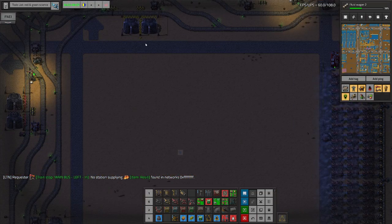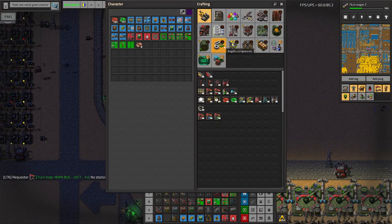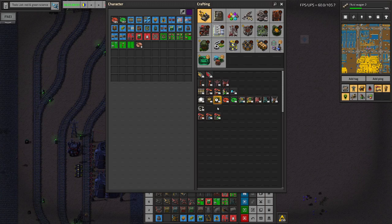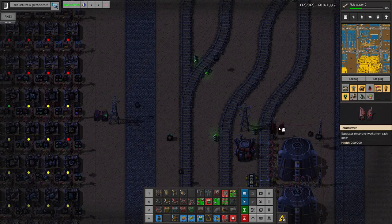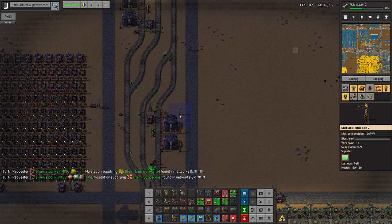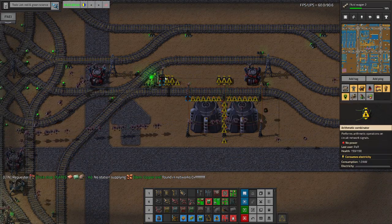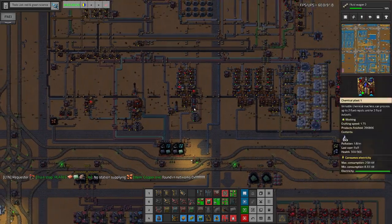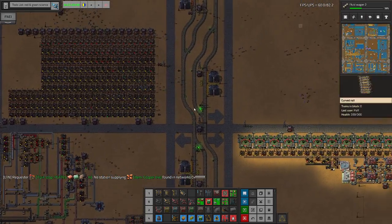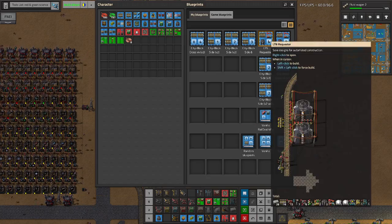Oh look at this! I know what we'll do today - this is going to be interesting. We will build the station that will be recycling our barrels, and we'll use a trick with LTN to make it actually work. The idea of the station - we want to move around liquids, that's basically our goal.